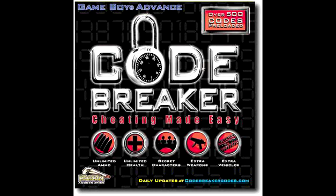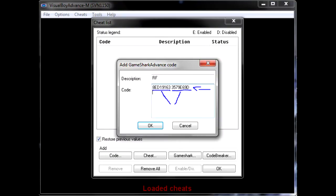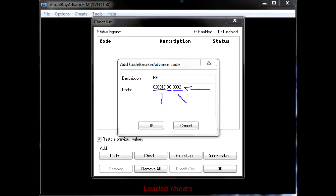Before continuing — what are the Code Breakers? Well, I will tell you. They are codes or tricks like the Game Sharks, but they change the structure of the code. How to distinguish between a Game Shark and a Code Breaker? Well, the Game Shark contains 16 characters separated in 8 by 1 space, while a Code Breaker has 8 characters, then a space and ends with 4 characters. With this, we can now distinguish between a Game Shark and a Code Breaker.